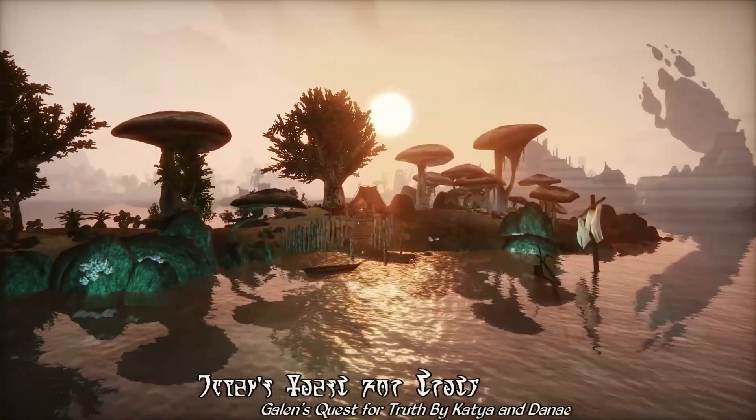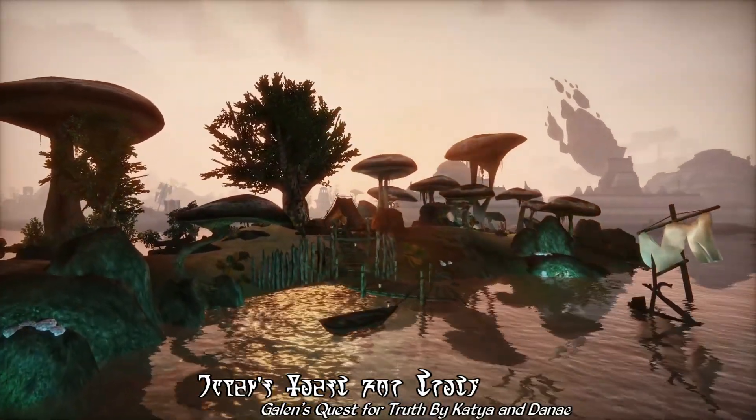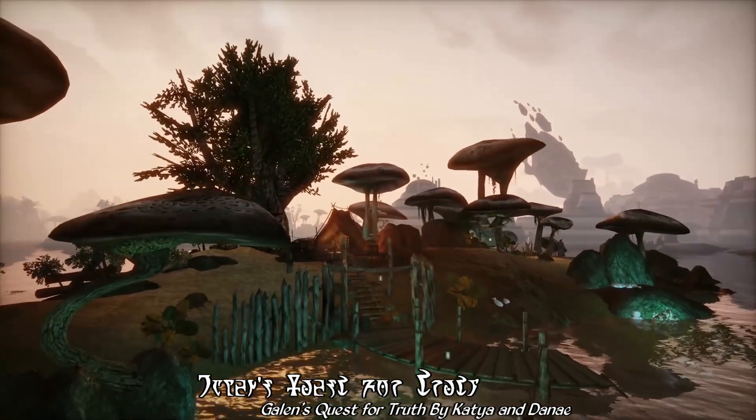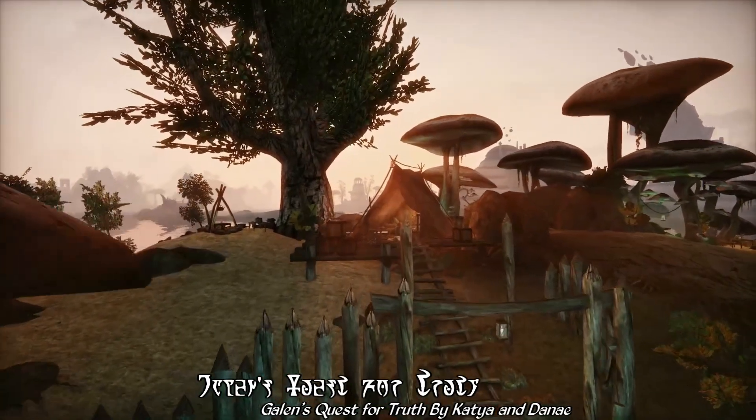A place of serene beauty and contemplation, a desert isle covered in parasol mushroom trees, with a flowing stream, land to farm, seas to fish from, and views to admire.